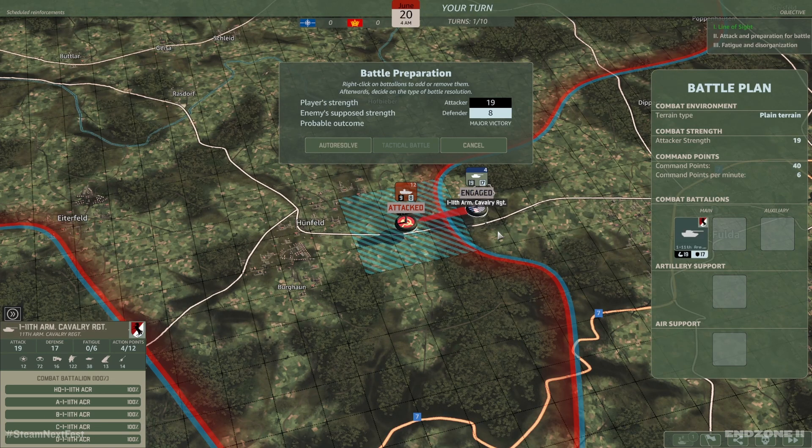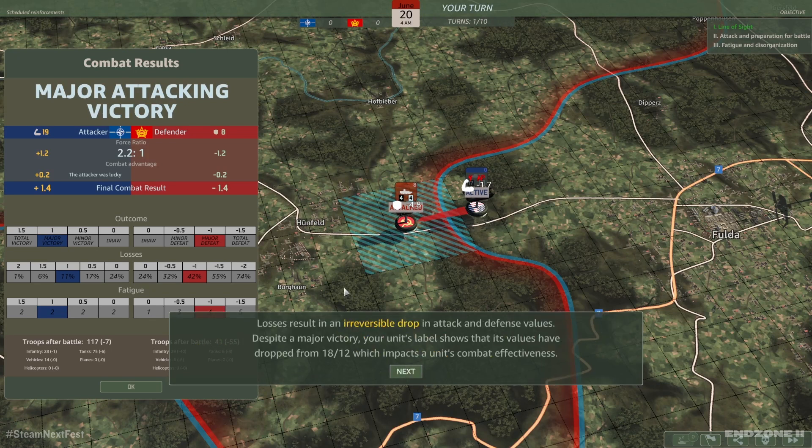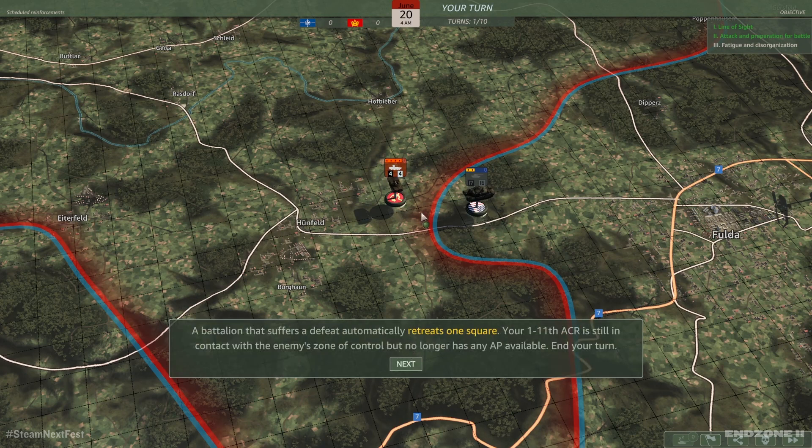We have 19 power, they have 8 — we're going to trounce them. Automatic or manual combat resolution calculates a ratio for each side. This ratio determines the outcome of the battle, including losses and fatigue suffered by all battalions involved. Losses result in an irreversible drop in attack and defense values. Despite a major victory, your unit's values have dropped from 18-12, which impacts combat effectiveness. Note that the 1-11th ACR suffers fatigue points despite its victory. A battalion that suffers a defeat automatically retreats one square. Your 1-11th ACR is still in contact with the enemy's zone of control but no longer has any action points available.